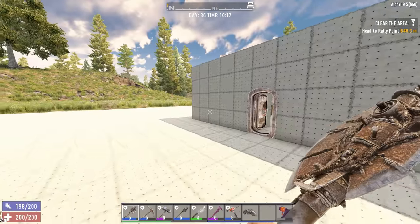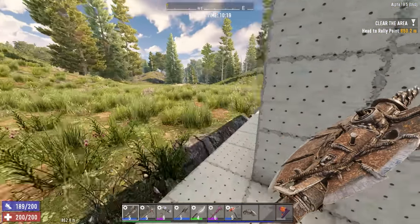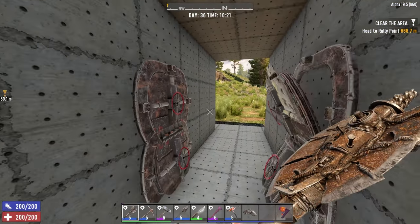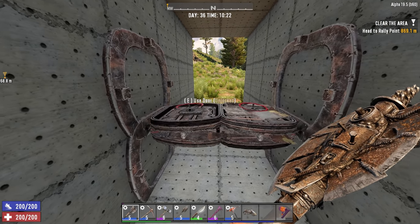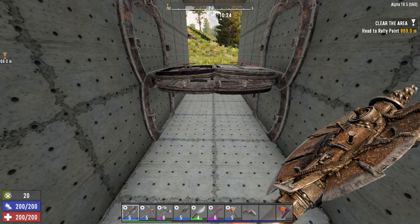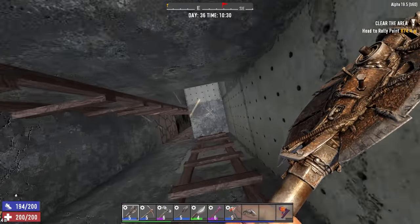Hello everyone, it's Firekid here. In this episode I've built another horde base but I haven't tested it out — I still need to do the roof part. The way it works is I'm hoping I can hit the ones underneath without them actually coming through, but I'm going to have to make some modifications to make sure they don't come through. I've redesigned all this and moved everything up here.